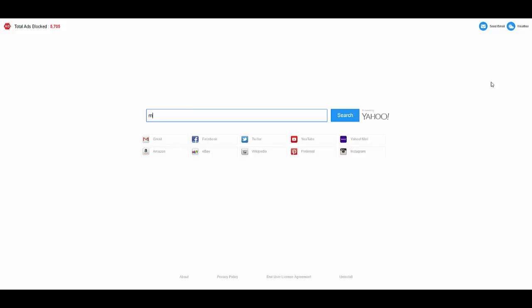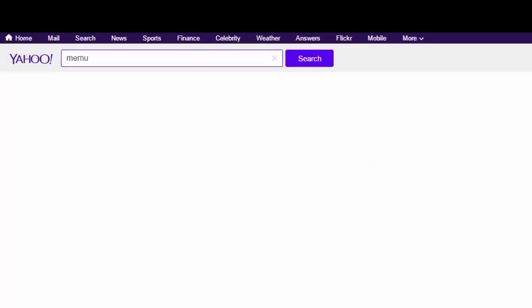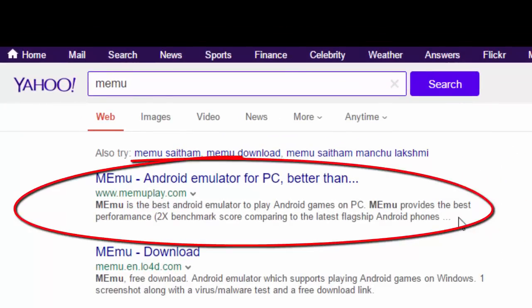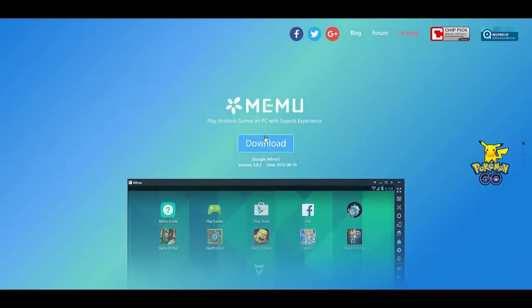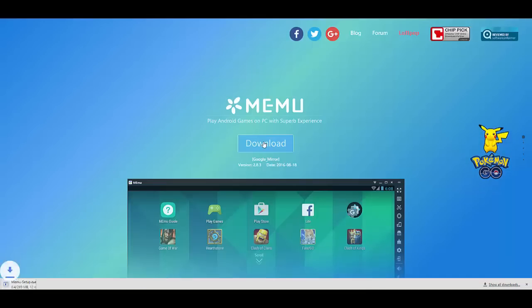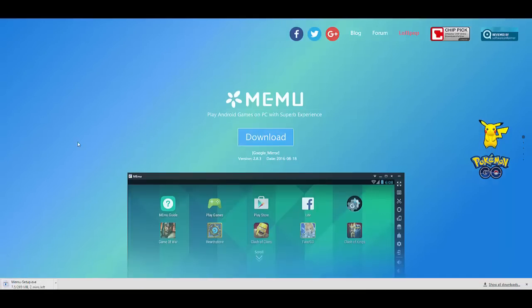You're going to type in MuMu on the search engine and click on the first link. Make sure you don't click on something else because there might be viruses or whatever, so make sure you click the reliable link. I will zoom in on it just so you guys are sure you're clicking on the right one. Then you're going to download it — the download might take a while, but trust me, it'll be worth it.